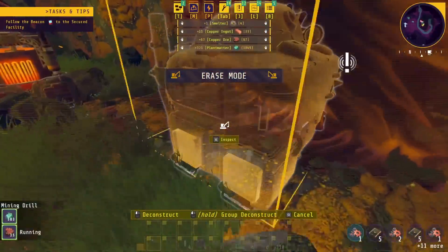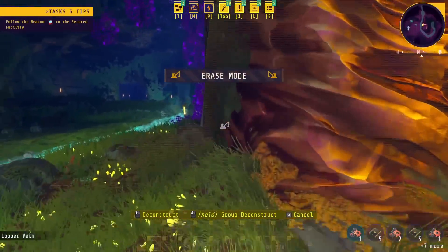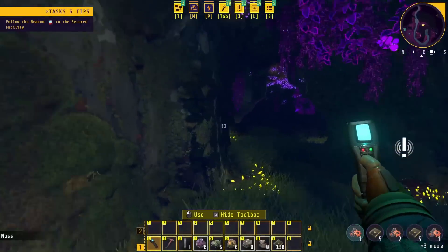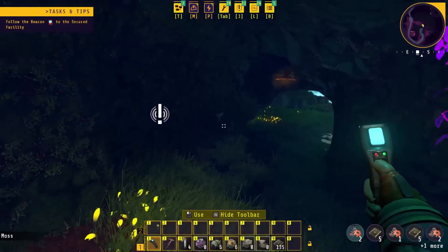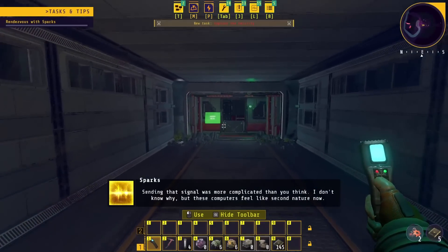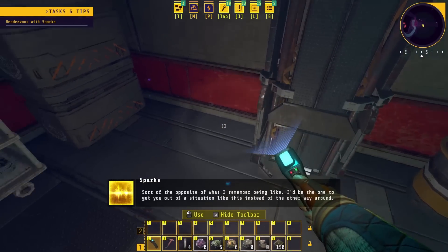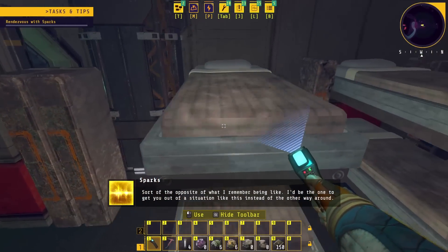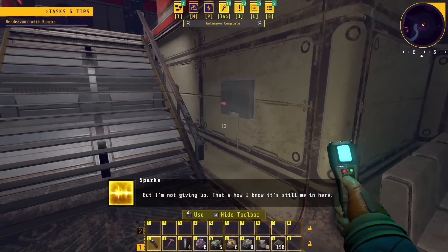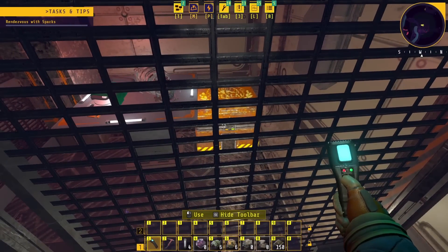I'm gonna bring these with, though, because not only do they have resources in them, but we're gonna use them in the next location we go to. Follow the beacon to the secured facility. This place — good thing it didn't flood with all this water here. I'd be the one to get you out of a situation like this instead of the other way around. But I'm not giving up — that's how I know it's still me in here. Still me in where? Is that you, ma'am? Are you the crate?